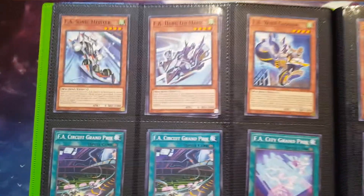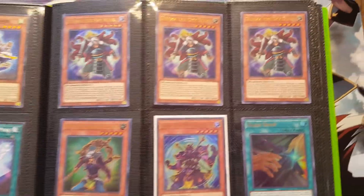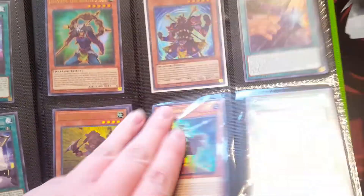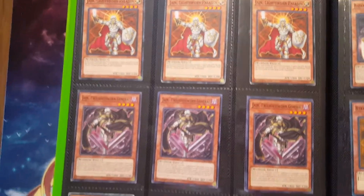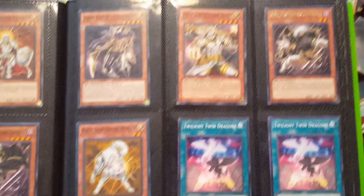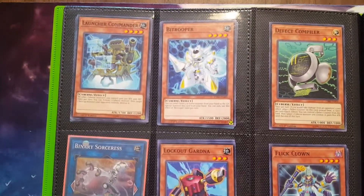My wants list is down below. I still have that F.A. Motorhome Transport right behind there. White Sworn's over here still. Wants list is down below in the description.